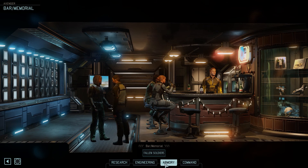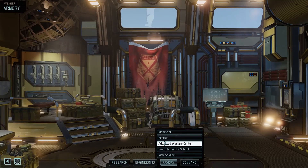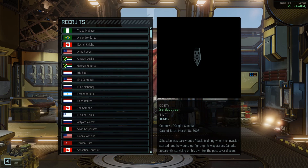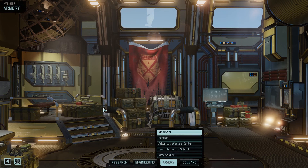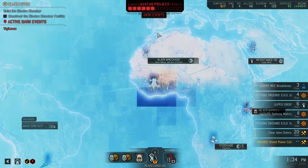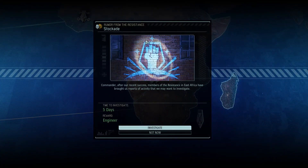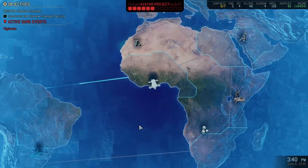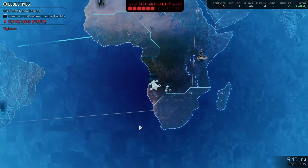We need new soldiers — let's have a look at our recruitment drive. We have five supplies; that is not enough to recruit soldiers. Let's look instead at the geoscape and see what can be done. We have a five-day scan which will yield an engineer, and engineers are always in charge of soldiers. We are heading to whatever it is that gives us this engineer.